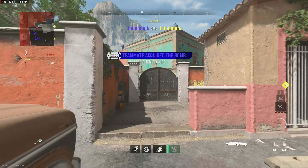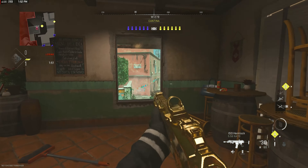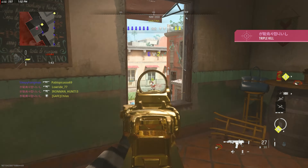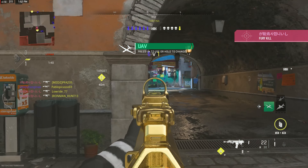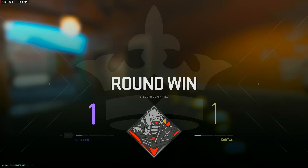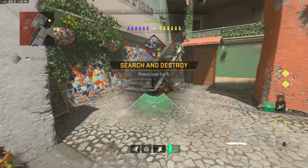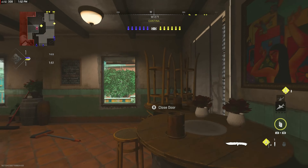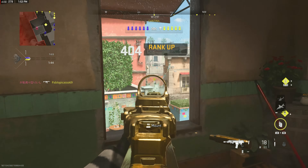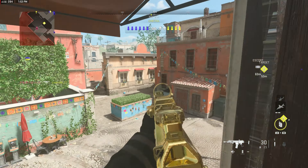That was a nasty ace, I'm not gonna lie. Hold that — secure absolutely nothing. I don't think they're gonna come back to this alley next round. Alright, threw that grenade a little bit later this time and we still get nothing. All good. The ISO Hemlock — sniper. All good, who's looking at the right window? Another sniper.